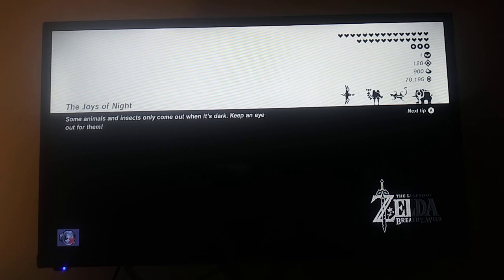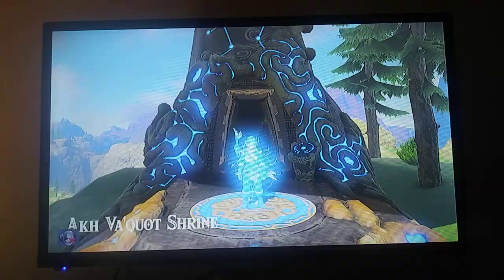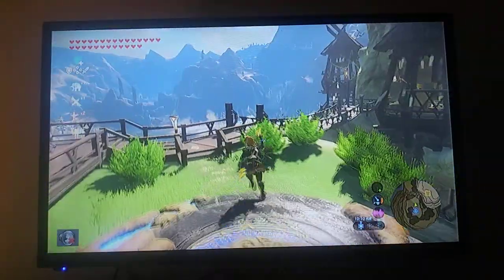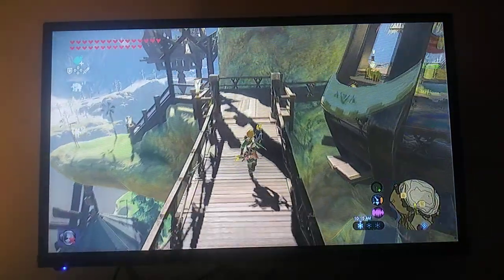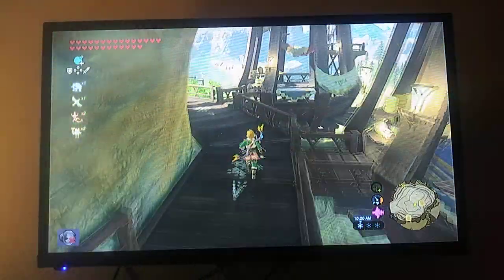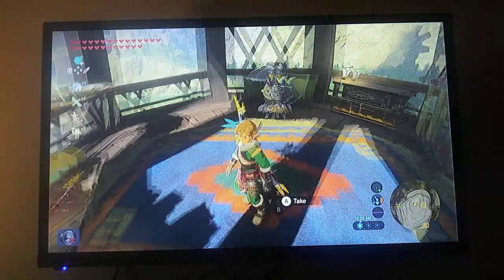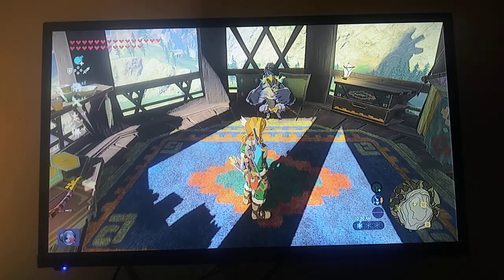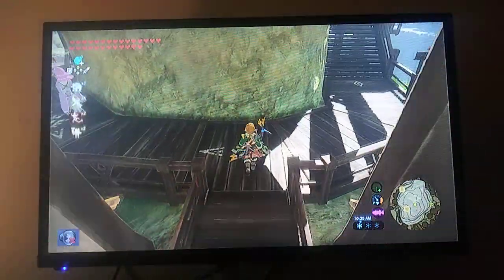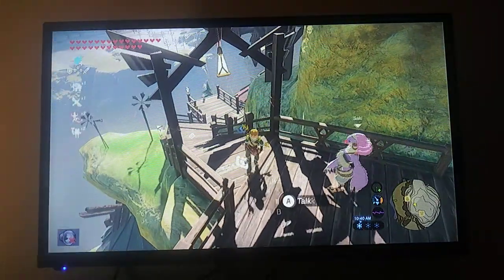I'm having difficulties with my phone so bear with me. From here, go to the right, follow the bridge to the right, then go right again. Go past one room and it's the next room to the right. This is where you go — take the Swallow Bow. Harth will say you can take it since you defeated the Divine Beast above. Keep in mind it will always respawn there every Blood Moon.